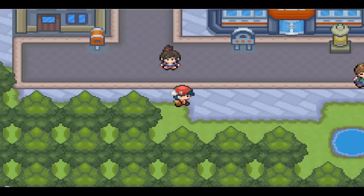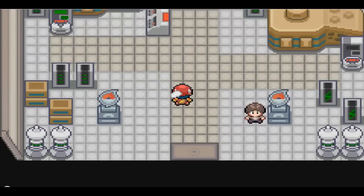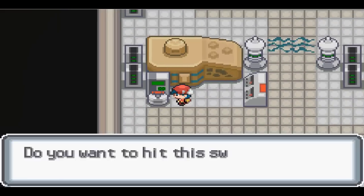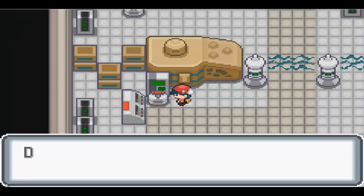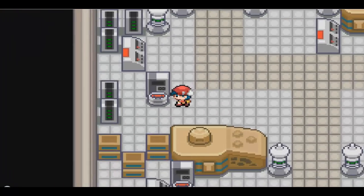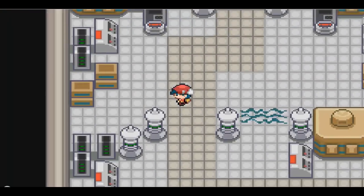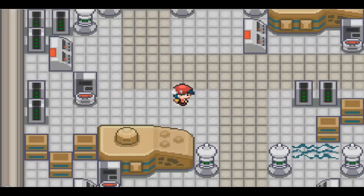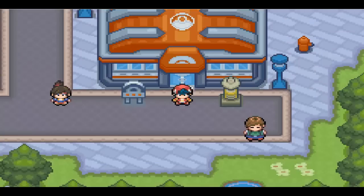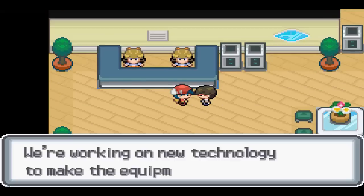Welcome to the electric gym - the sixth gym of the game! All we have to do is apparently hit switches to deactivate these panels. Where's all the trainers though? There's no gym leader here - we got all that for nothing! It's because of the power plant - I knew there was a reason why I went to the power plant, not just for the TM. But the gym leader is also there. The gym leader is supposed to be here as well.